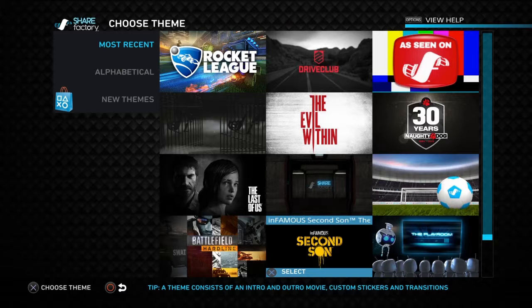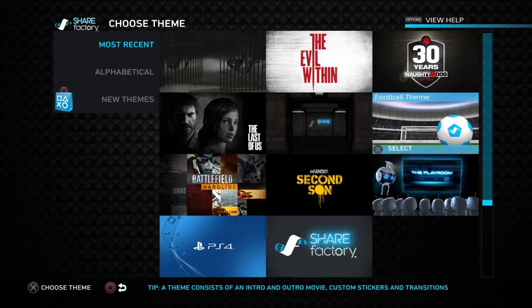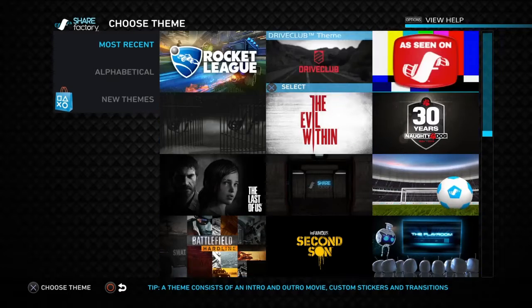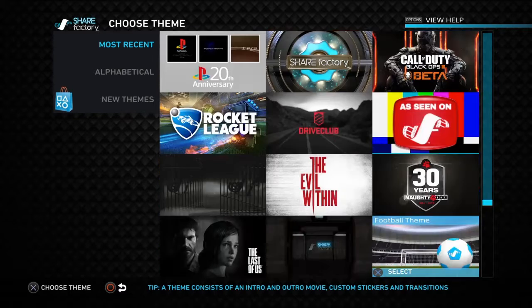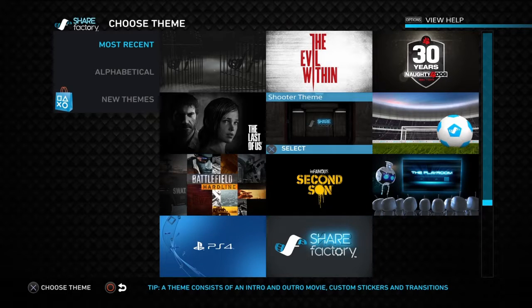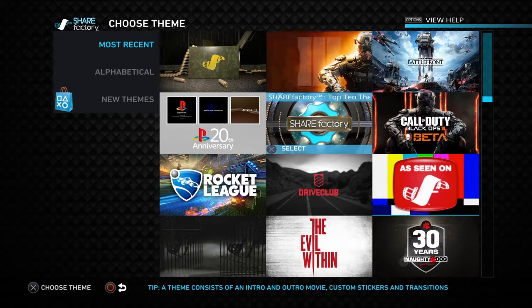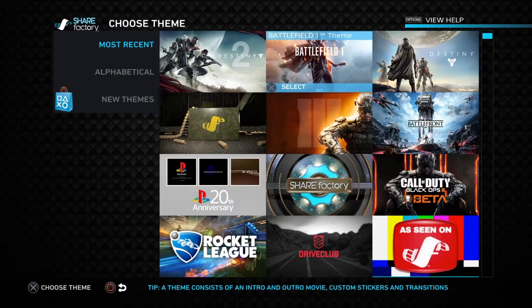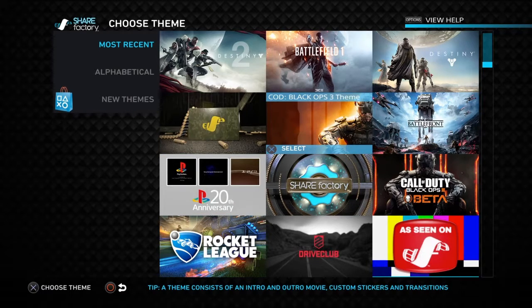I recently won another game of Fortnite, so I'll show you how to edit a video and I shall upload that Fortnite video from this video. For example, we have themes, and these themes can give you music, backgrounds, screenshots, and some forms of text as well. You can get different kinds of fonts of text as well. So just for an example, I'm going to be using the Black Ops 3 theme.